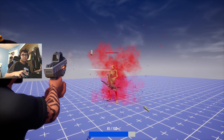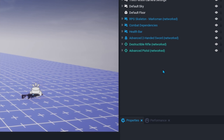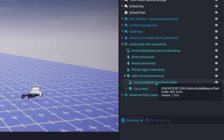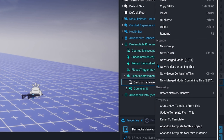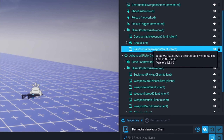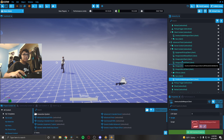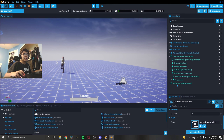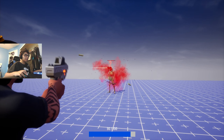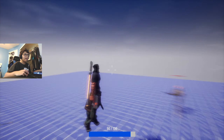There's another script we need to drag in from the client context. Head back over to the destructible rifle, open up the client context, and you'll see destructible weapon client. We're going to do the same exact thing — right-click, duplicate. Open up our pistol, go to the client context, and drag that into the client context. Now everything's in there. Let's test it out — now we have the damage numbers. We basically took everything from the destructible rifle and put it in our weapon, and now we have a working weapon.